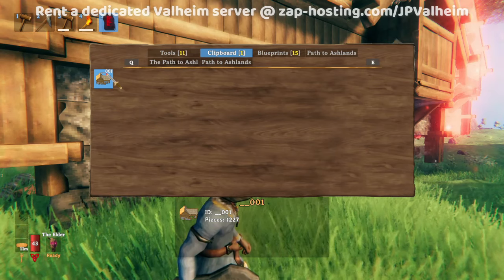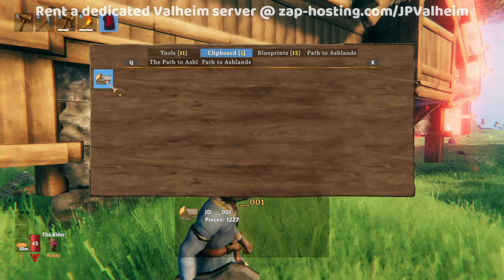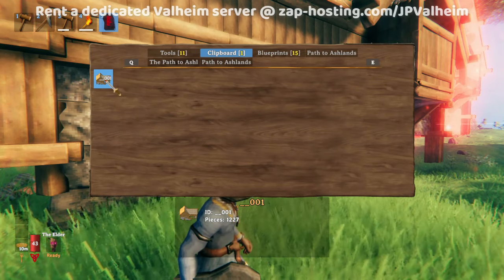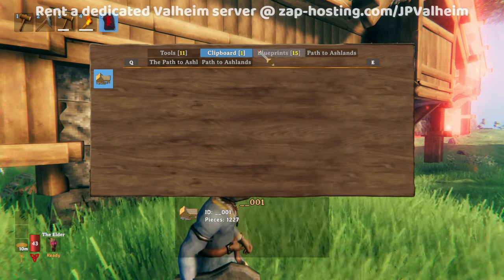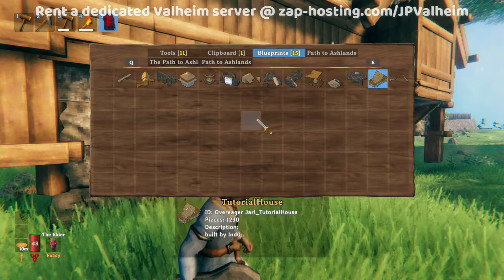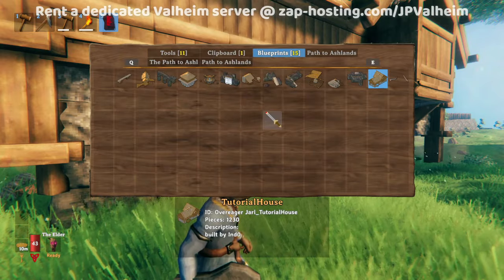Everything you cut will show up in the clipboard section of your blueprint rune. Be very careful because this is temporary — as soon as you exit this Valheim session, it will get deleted. Make sure you save everything to the blueprint section that you actually want to keep.